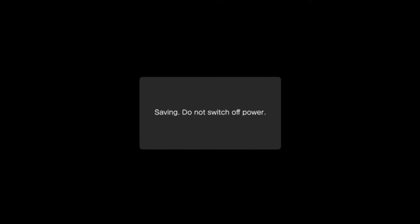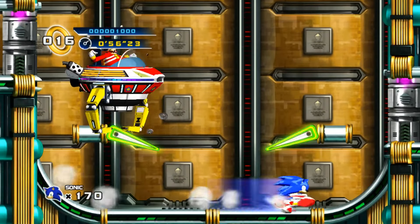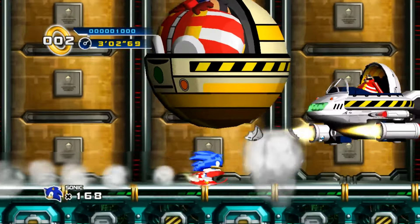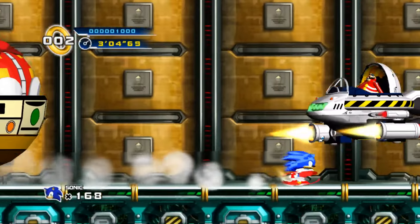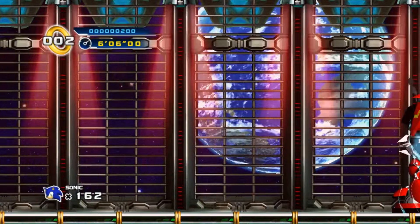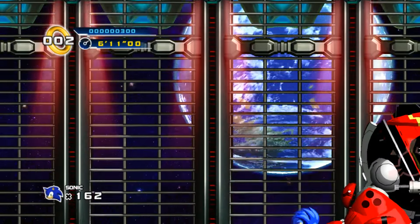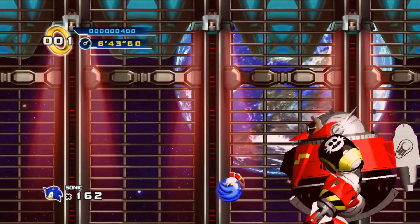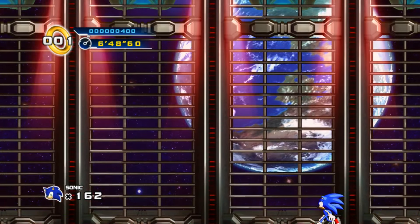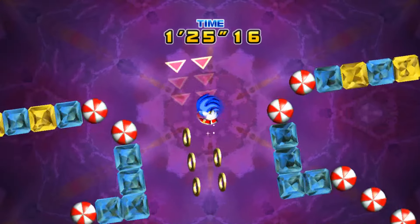After beating Mad Gear Act 2 we get to see a godlike cutscene — they must have hired Pixar to handle that one. After that we get to Egg Station Zone, which is just a boss rush. All the bosses besides Lost Labyrinth's are super easy and we can blast through them without issue. The Mad Gear boss is a bit harder but nothing too bad. After beating all the other bosses again we get to fight the final boss — a 26-hit absolute mad lad that is definitely not boring or repetitive whatsoever. After dying and restarting far more times than I'd like to admit, we can dodge the final attack and complete the Sonic 4 no homing attack challenge.